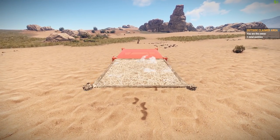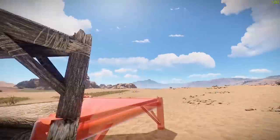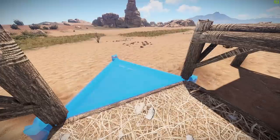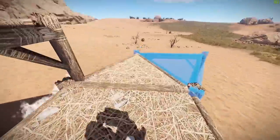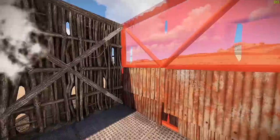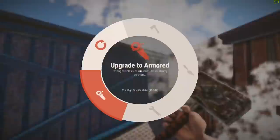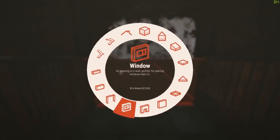Now let's get to the building of the actual base. Once again, put down your square foundation and put down your triangles. Then you'll be able to put down your square foundations for the loot rooms — and that's the whole footprint. Once you've done with this inner core, slap on your TC and you're good to go for the night.